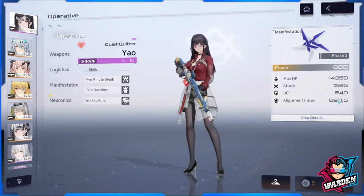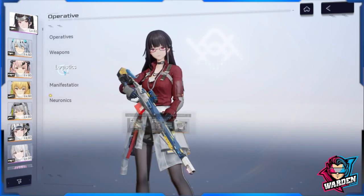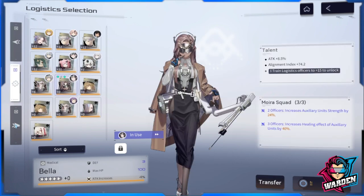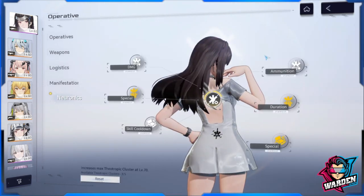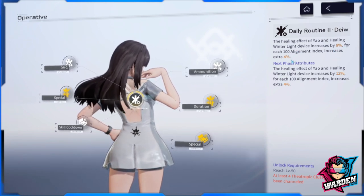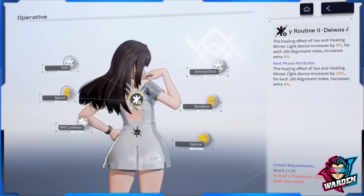So this is the second factor you need to improve for her heals. To increase your alignment index, go back to logistics. In the talent's second line, you should choose alignment index — one talent gives +100, another +74, and another +58. You'll eventually want to refine your talents so they contribute more to healing. Logistics contributes to both your attack and your alignment index.